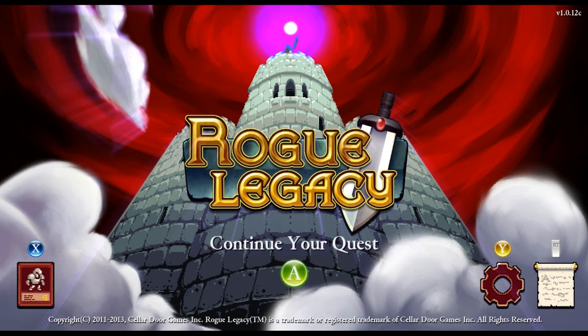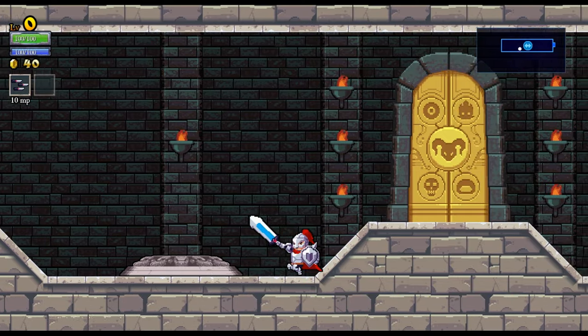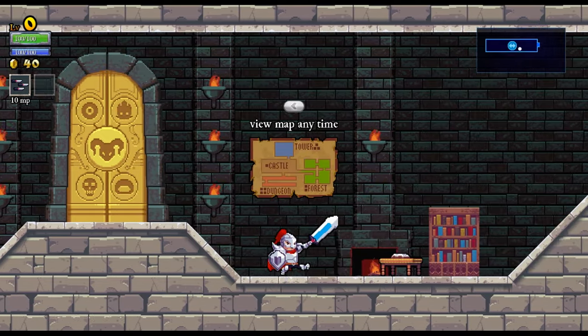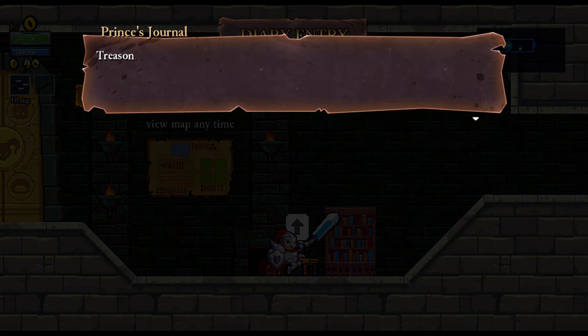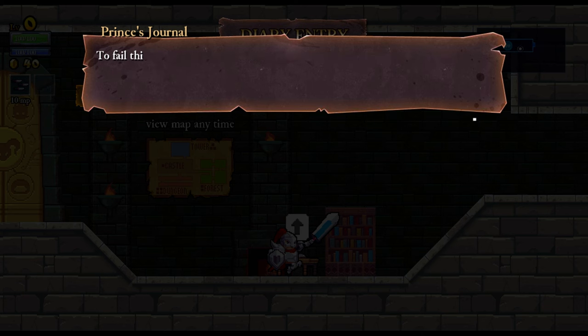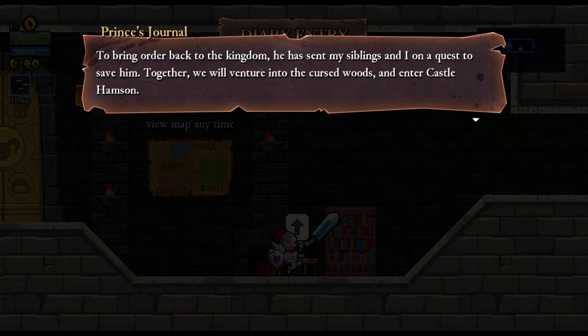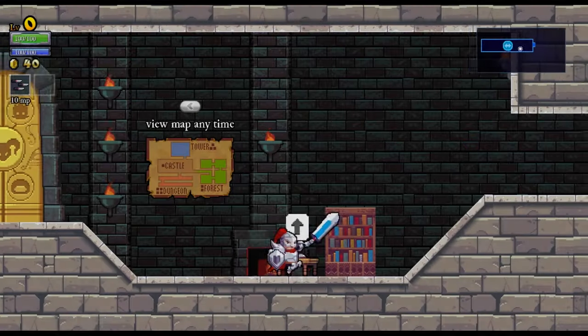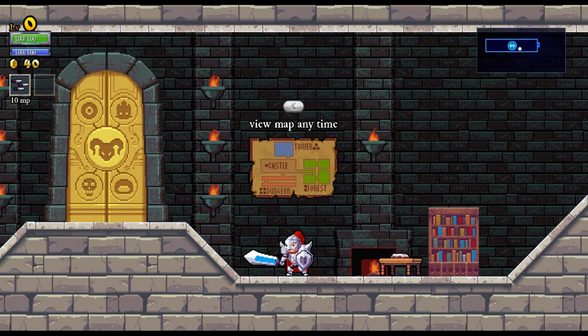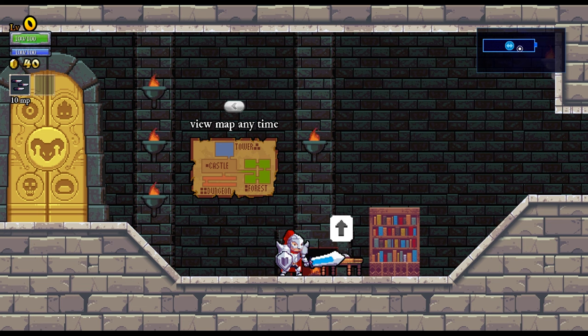Let's go ahead and jump into this game. I will explain stuff as I go along. So that's the teleporter. Here's a little diary entry that you get. You can view the map at any time. That kind of gives you a spoiler, telling you that we're in the castle right now.